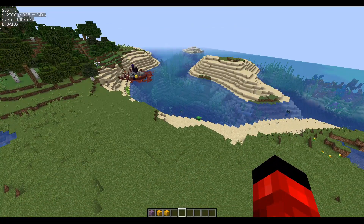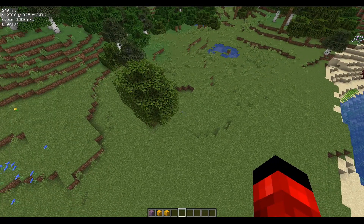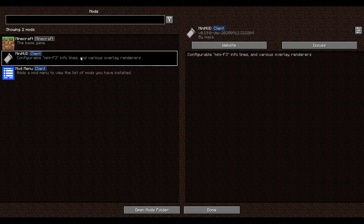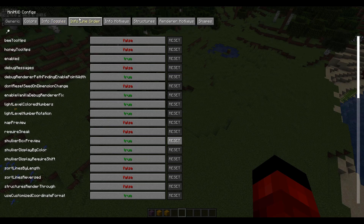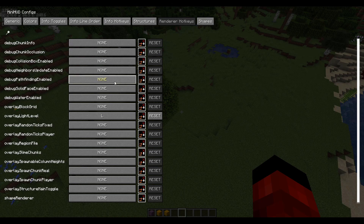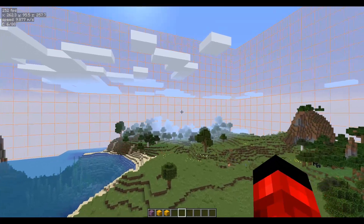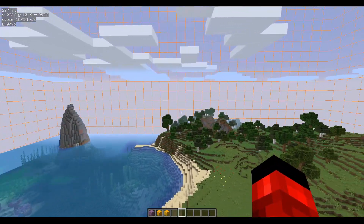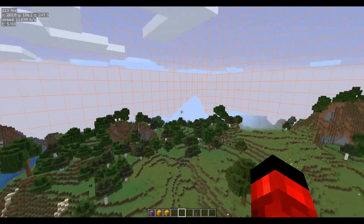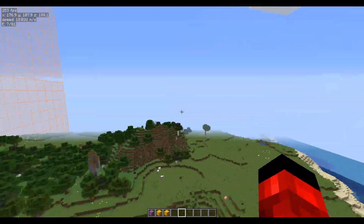That's really all of the features of the mini-hud that I use. This mod has a lot more features — there are more different infos I could use. For instance, there's one which shows regions, which could be useful if you're trying to clear out a certain area of your map, or if you want to know where all your regions are, you can see that in game.